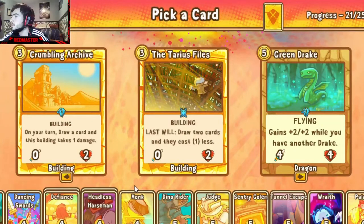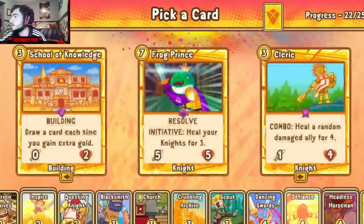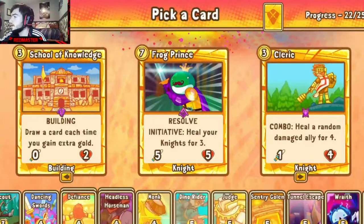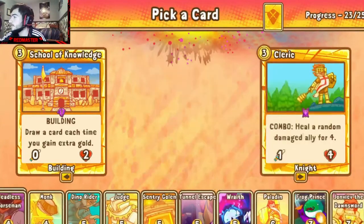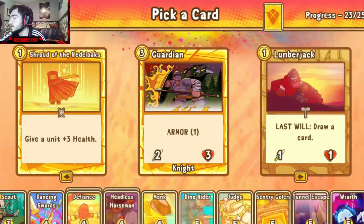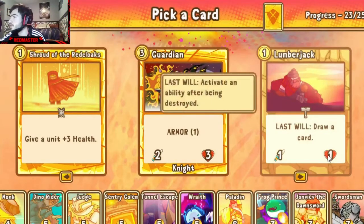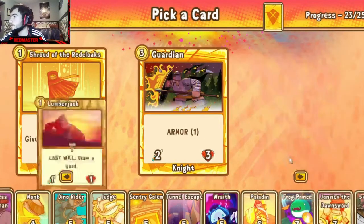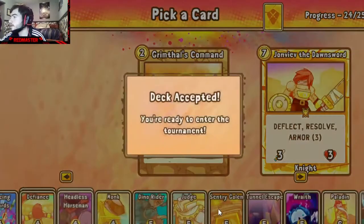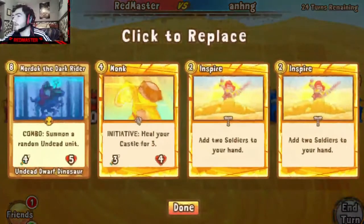Crumbling Tarius or Green Drake — I'll go Crumbling, I don't find the Green Drake all that useful to us. I'm gonna take Frog Prince in this scenario because he could actually heal up some of these units, or at least he'll be a heal up for John VF, and he has Resolve as well so it doesn't hurt. Take Lumberjack for a little bit of nice draw. I want to grab Mordok because Mordok is a pain in the butt to deal with.